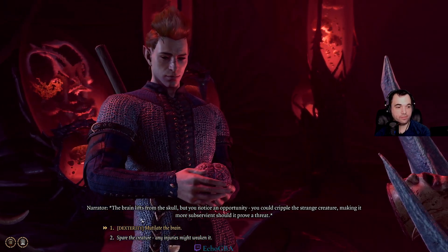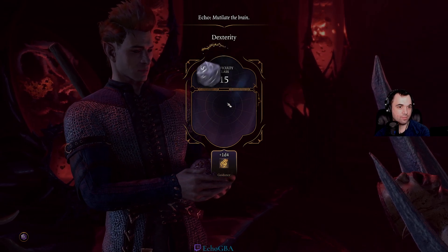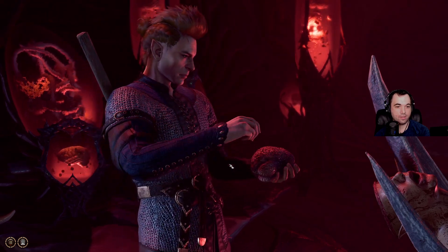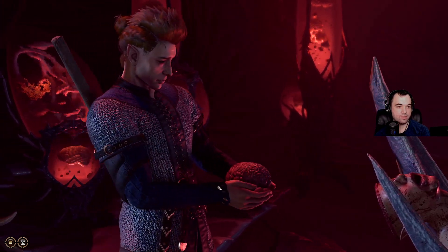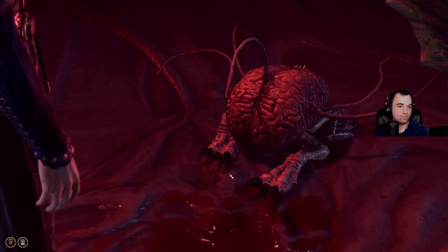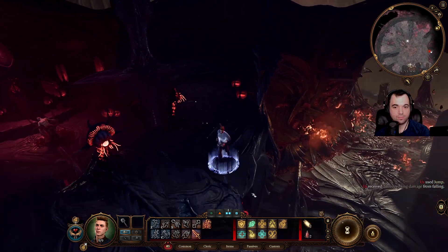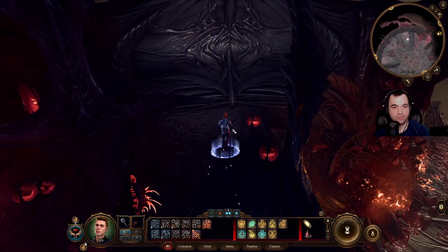I don't know what the hell this creature is or how it's talking to me. Could be a threat. Fuck it. I don't know how to just punt it or something — just straight up kill him. I killed him. I killed him. That all just happened. Okay.